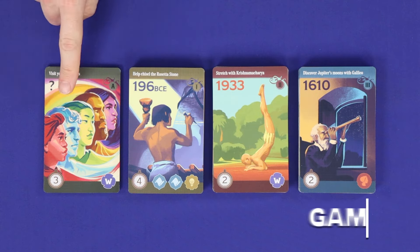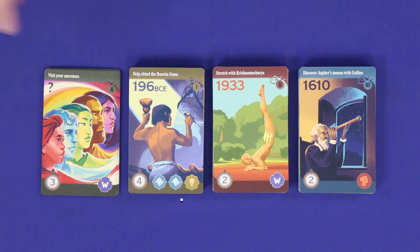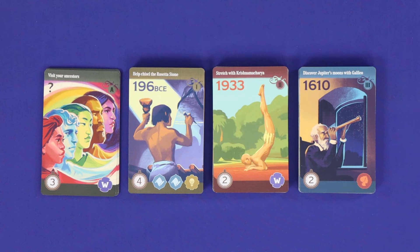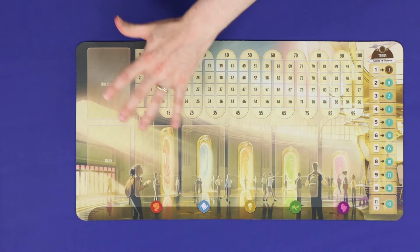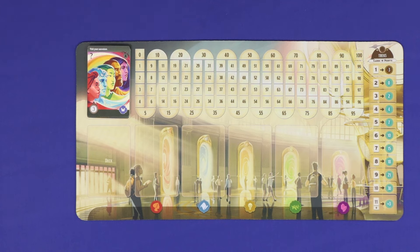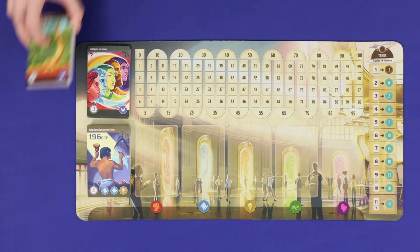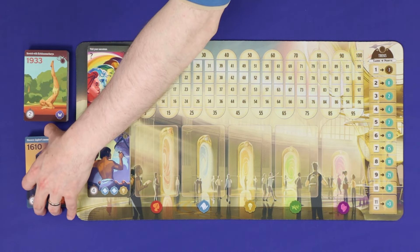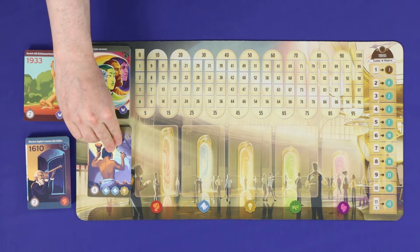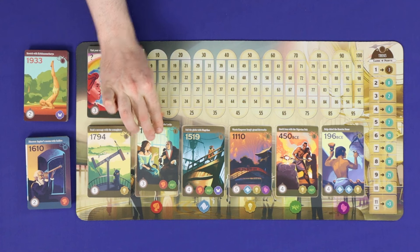To set up, separate the game's four decks. All of the cards in the Ancestor deck are identical, but for the rest shuffle each deck and place them face up. Lay out the main board and place the Ancestors deck in the top left and the Day 1 deck in the bottom left. Days 2 and 3 are placed off to the side for now. Then from right to left, deal cards from the top of the Day 1 deck to fill these five slots.